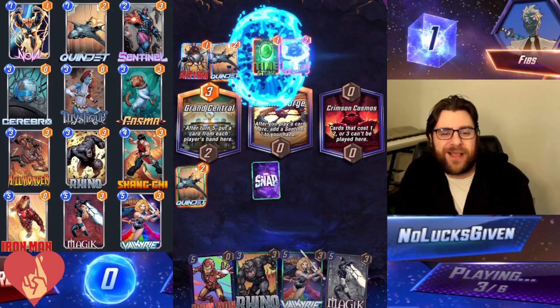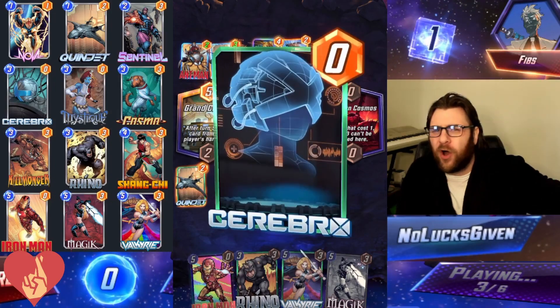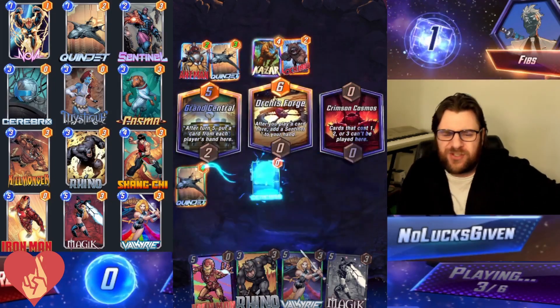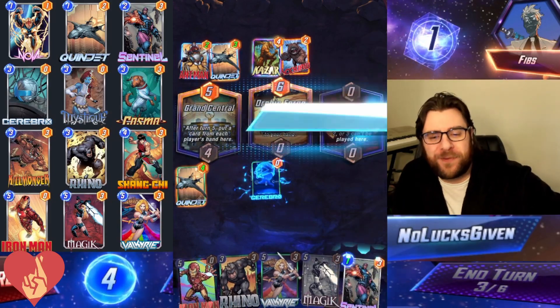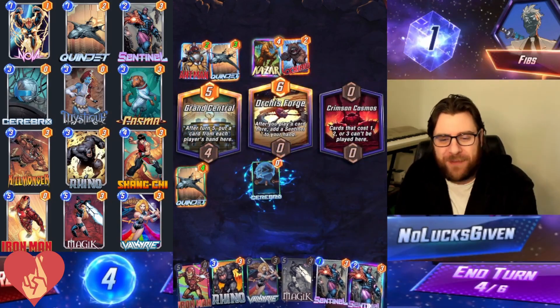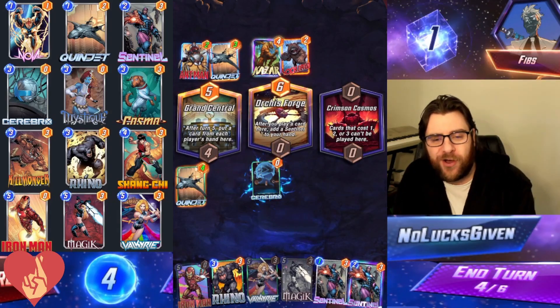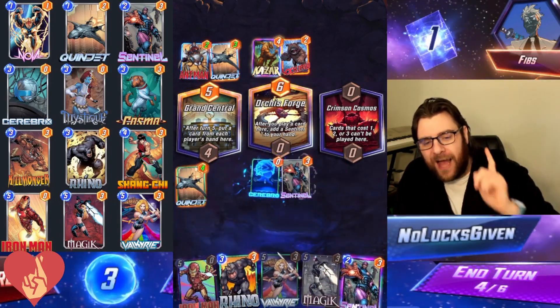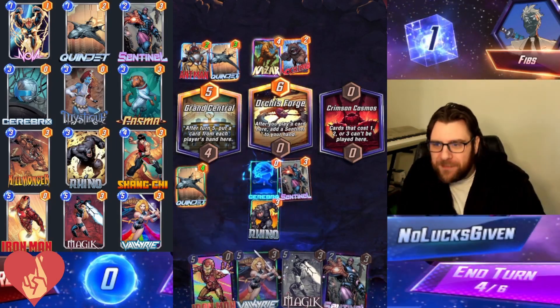We are up against another Quinjet list, though this time a Thanos deck. It does look to be the ongoing version of Thanos, which is slightly less powerful and slightly less all over the place. So we'll give my opponent a pass — and you'll also have to give me a bit of a pass on this one as I am going to Rhino the Orcus Forge.